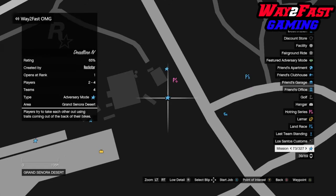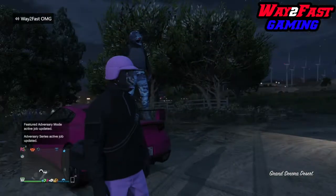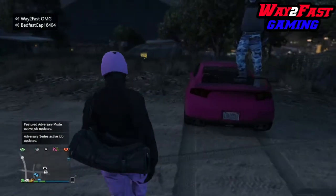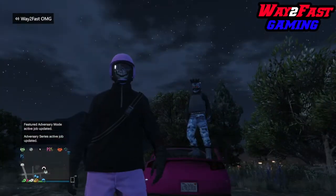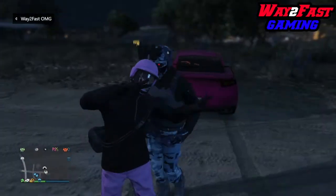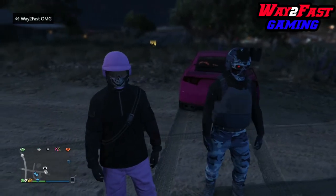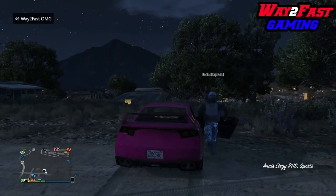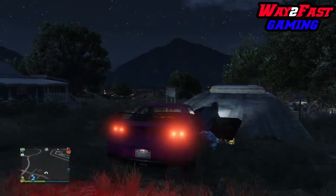To start off, what you need is your bunker with an MOC, an RH8, and a free Elegy in the back. I've got the free Elegy out here. Of course you need a friend, so our friend is going to help us out. What you're going to do is get your friend to hop in the vehicle with you and you're both going to go inside the facility at the same time.